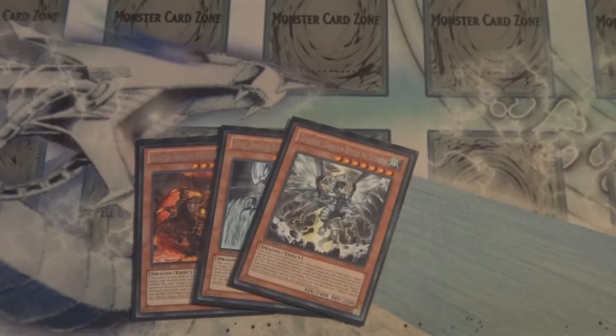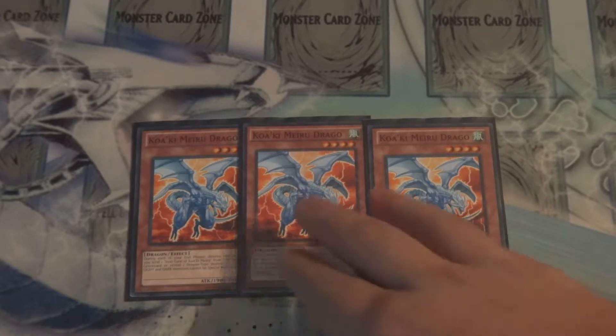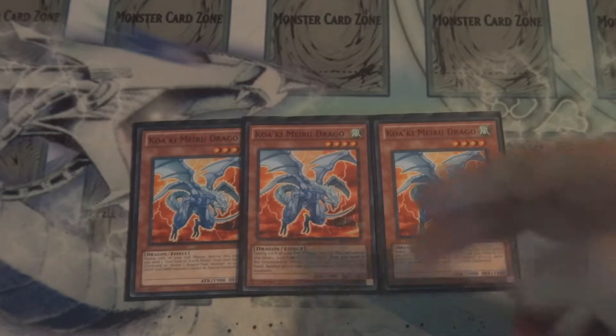To start things off, Blaster, Tidal, Tempest, and Redox — standard dragon lineup. Then for part one of the old, I play triple Koa'ki Meiru Drago. Considering how the format's developing today with Burning Abyss, Shaddolls, and Stellarknights starting to come up out of the woodwork, I wanted to get these Drago cards back into the game. They have plenty of control over light and dark special summons, and having a 1900 ATK beater dragon again and a second search target for Tempest is fantastic.